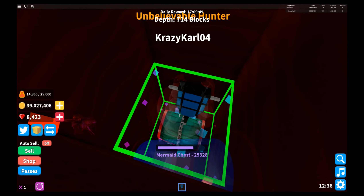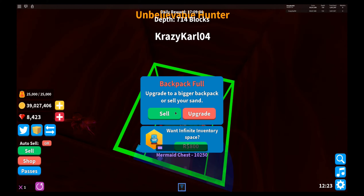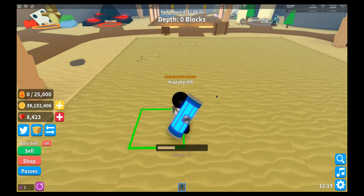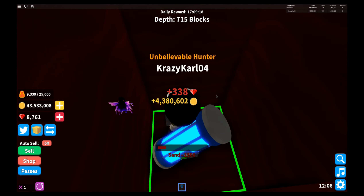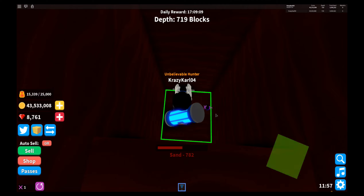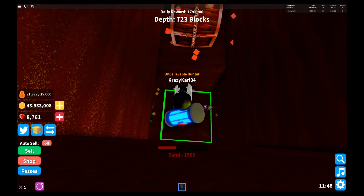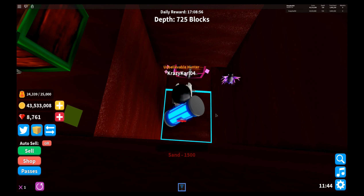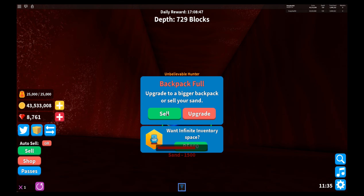Now I've got the rainbow chest and the mermaid chest. I created my own server called 'Loot Time' so I'm by myself and can get all the stuff I want without anyone bothering me. I'll go ahead and sell that — I got a little fairy to go with me and got rid of my cat. Dropping down, we're at level 14 with 6,000 HP and doing a lot more damage. The fairy got something — four million for the mermaid chest. The sand down here costs 15 now. I need a bigger backpack, but I'm saving up to get a drill. Thanks again!